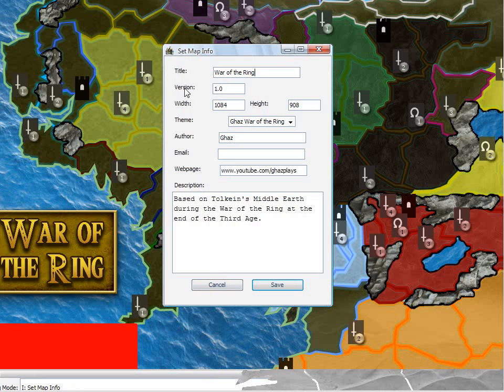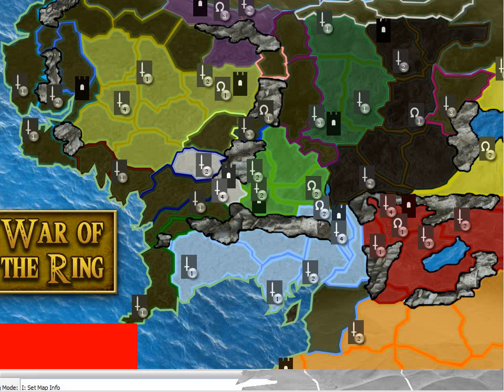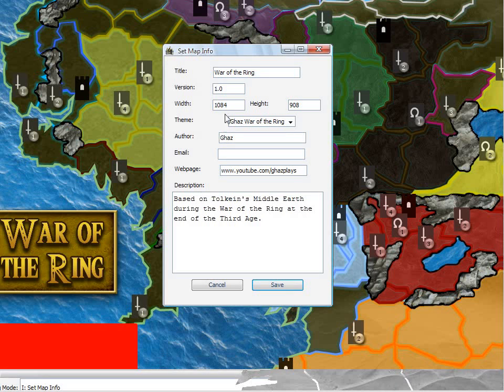Map info. So when you do this, you can give your map a name. Don't mess with the width and height, because that is already based on your initial map when you put it in. When you make your map larger or smaller, it sort of corrects it for you, so I wouldn't do that unless you really wanted to fine-tune it. The theme here is important — basically you want this to point to the folder where your theme is.